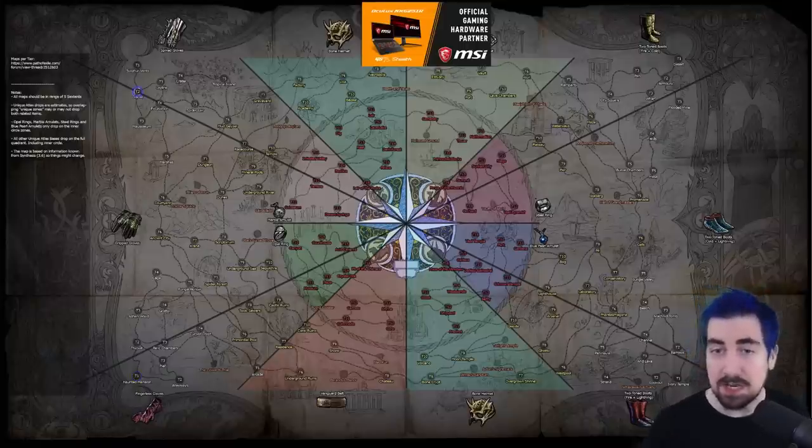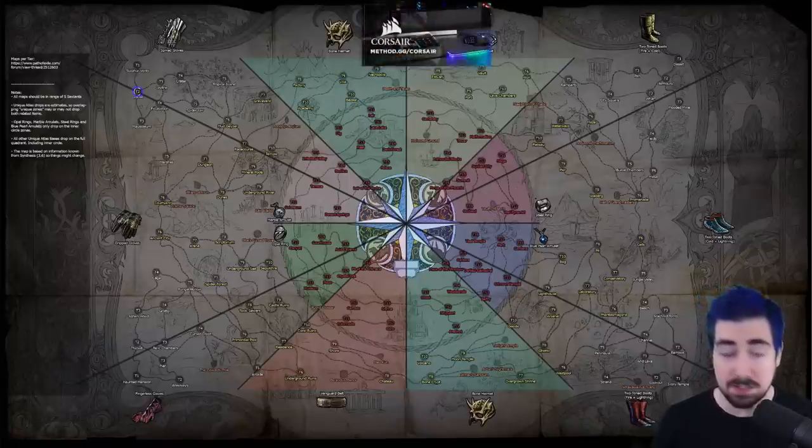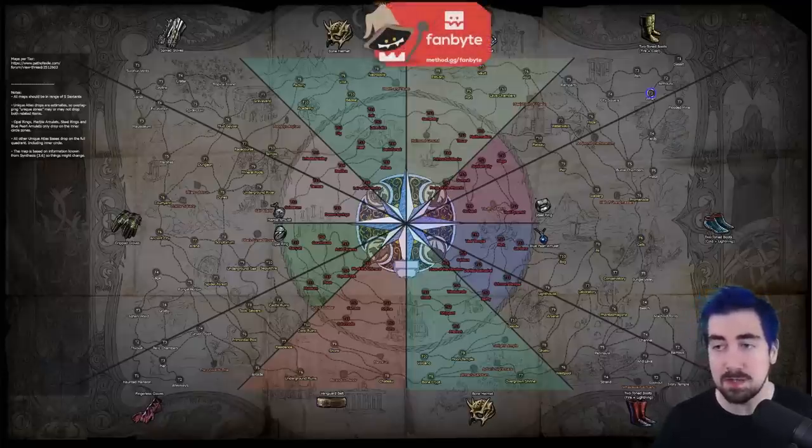Tier two: Glacier — actually very low mob density but it's just such a fast map to clear, so having a few of those around as your tier seven is pretty nice. Tier three: Warf — pretty decent layout, the boss isn't too bad, the shield's pretty annoying but once you kill the water dudes he goes down pretty fast.